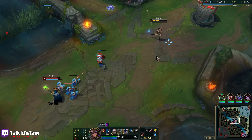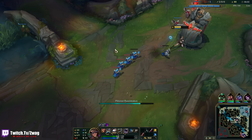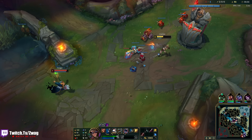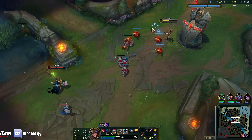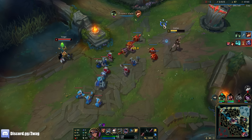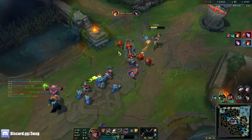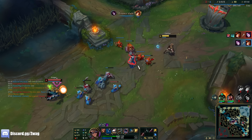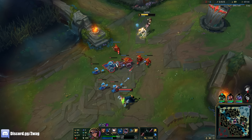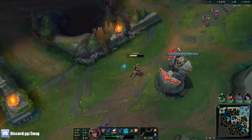He doesn't have flash so he can't just flash-cage me, but he can hit a stun and then just press R. So I need to just chill back. I'll E that just because I can auto from really far away then, so I don't get hit by his stun.